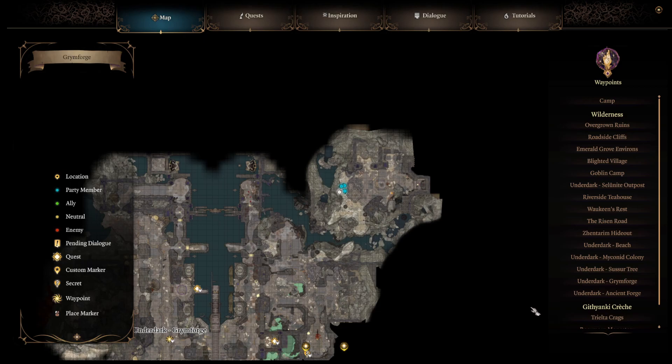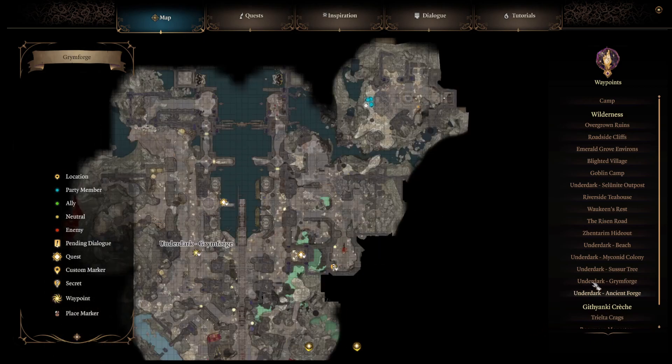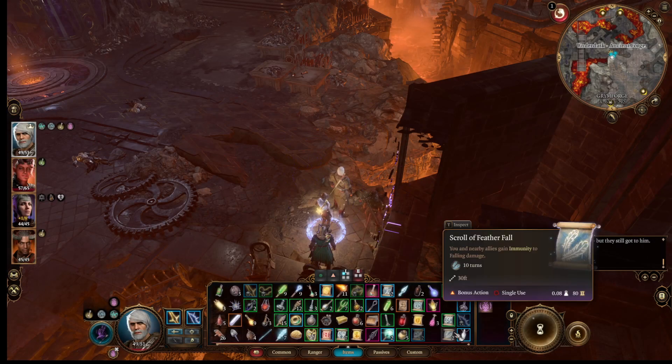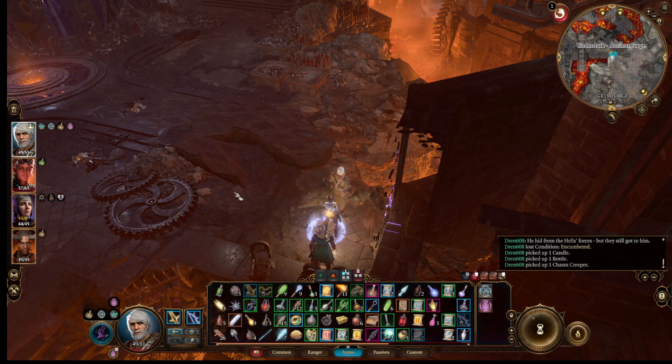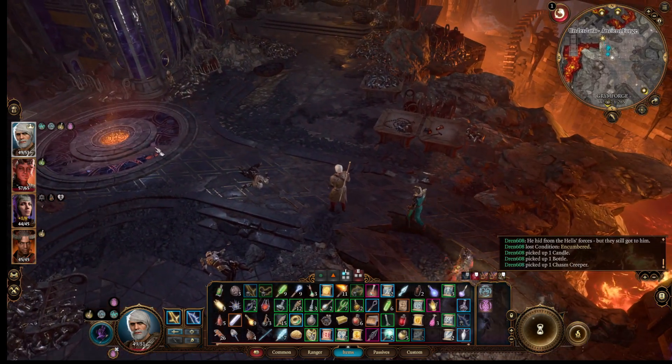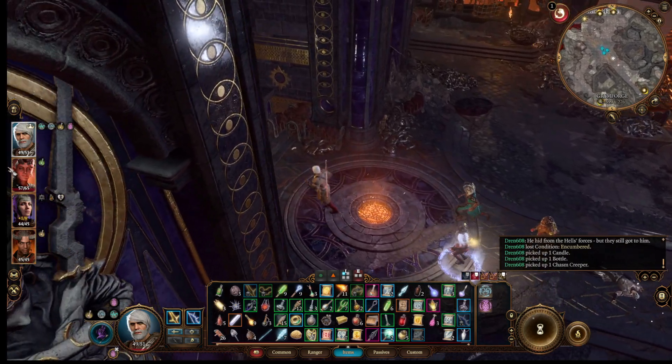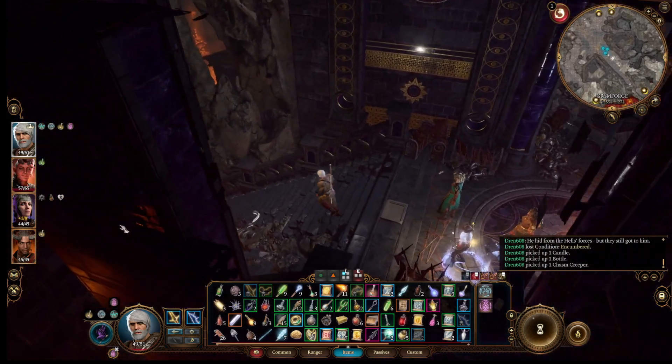I've seriously thought about bringing Gale. We'll go to the ancient forge and try this. From here we're going to go straight down, because we've already explored everything up here.